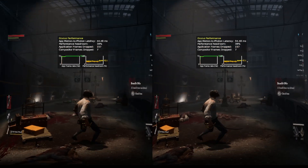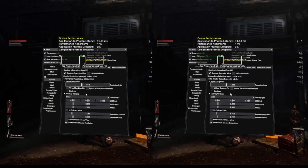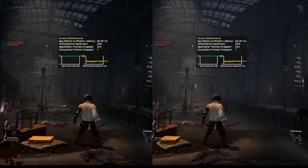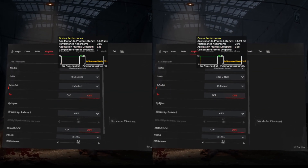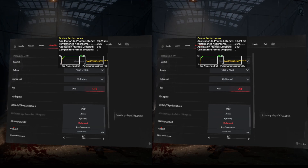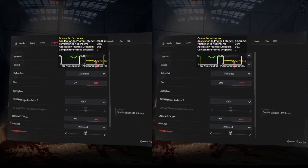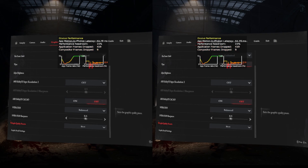Here you can see I've got Oculus Mirror up, and my headset is set to 72Hz. You can see the headroom in terms of how much performance we've got left until we start losing frames in the right-hand graph. Generally you want to test-play a few scenes with lots of action to see if you've got the right settings. If headroom is really high, maybe you can increase some settings. If it's quite low, you might want to lower things like resolution, change the upscaler from quality to performance mode, or try something like balanced.